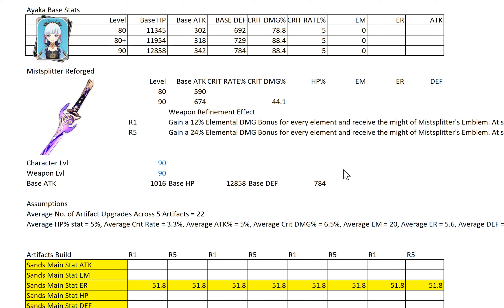Hi everyone, this is Konzell here. So we finally have the Shenhe Math Guide 4 video ready. Basically it's an Ayaka freeze comp with Shenhe buff thrown in. The Mistplitter Reforged, which is Ayaka's BIS weapon, will be used for the math. Let's look at what I'm going to cover in this video.